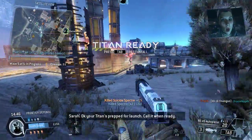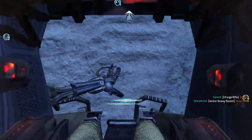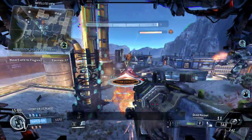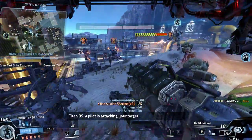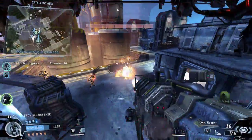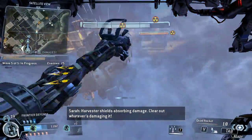Okay, your Titan is set for launch — call it when ready. You got it — can't wait for Titan call. AI offline, pilot on the game — closing round fast, take them down. Another Titan is attacking you. A pilot is attacking your target. Harvester Shield is absorbing damage — clear out whatever's damaging it.